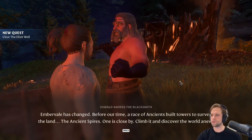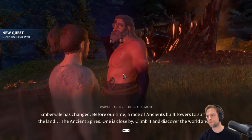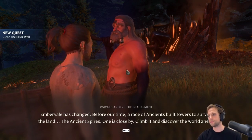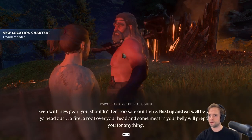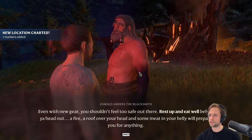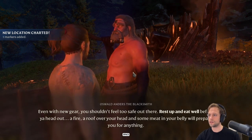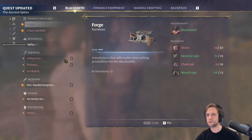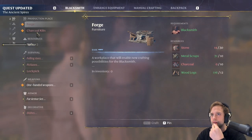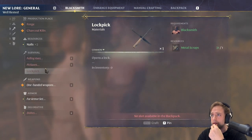Ember Veld has changed. Before our time, a race of ancients built towers to survey the land. The entrance fire — one is close by. Climb it and discover the world anew. I'm guessing that's the thing behind me. Even with new gear, you shouldn't feel too safe out there. Rest up and eat well before you head out. A fire, a roof over your head, and some meat in your belly will prepare you for anything. Makes sense. So we got new materials — at least new crafting blueprints. New weapons.